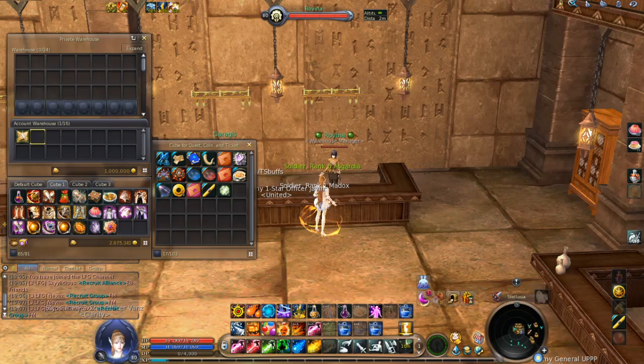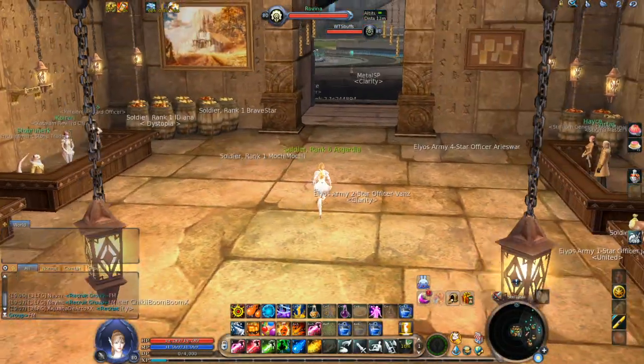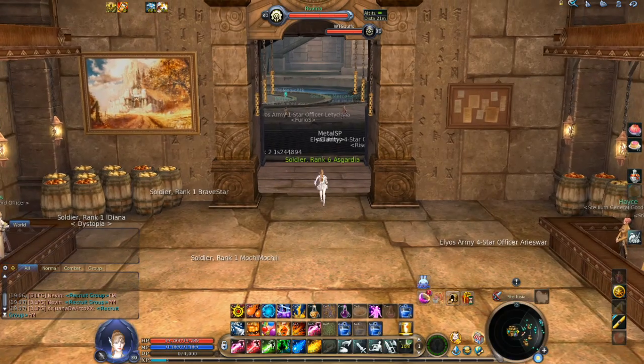Untradable items obviously cannot be stored there. You will also be able to put craftable gear — gear you can craft and put on the broker — into the account warehouse, along with other items. But the most important things that can go into the account warehouse are absolutely kinah, Fragments of Fighting Spirit, and enchantment stones. This is a huge deal for everybody who has multiple characters on one account.